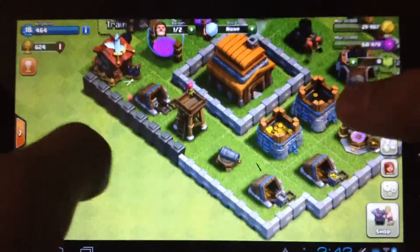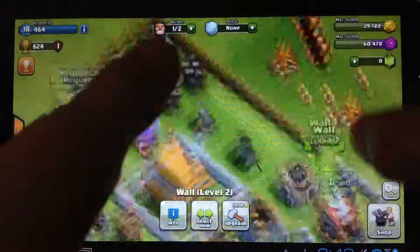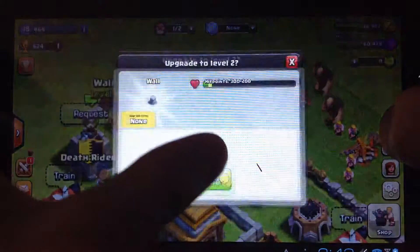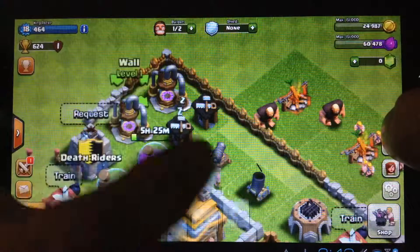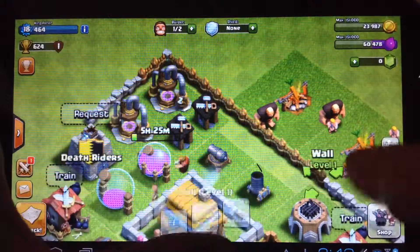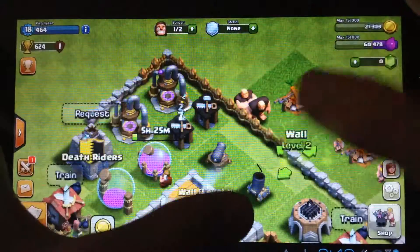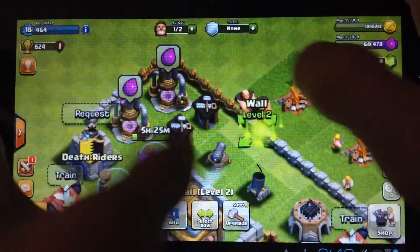I'm gonna upgrade some walls until I've got like zero dollars. If you don't have any walls you'll toast, you'll die. If someone attacks you and you don't have any walls you'll just die - you won't even survive. I'm upgrading my walls to level 2 right now.